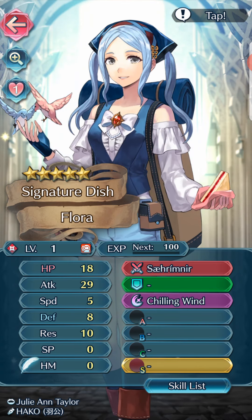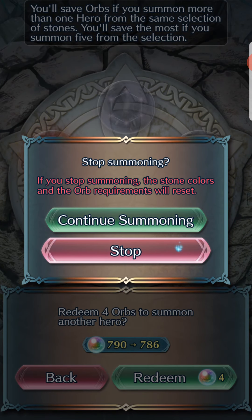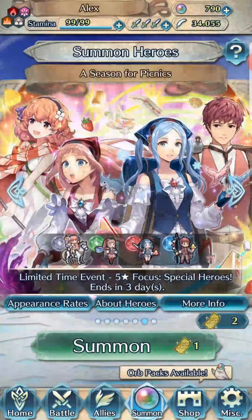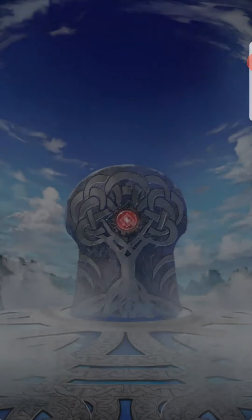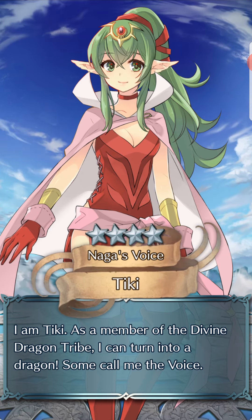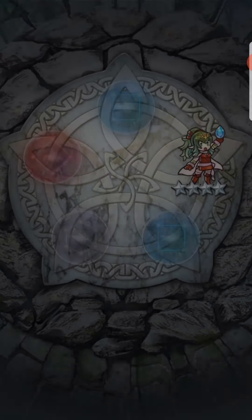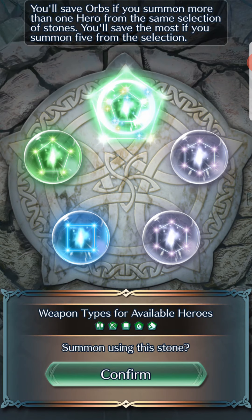We might switch out this Flora for the other Flora we're currently using in our Light team. The final two tickets. The consensus is it's going to be a green mythic hero for Astra that gives Speed. Not sure who it could be — hopefully if it's an Astra hero it's a ranged hero, since both Altina and Naga are melee heroes.